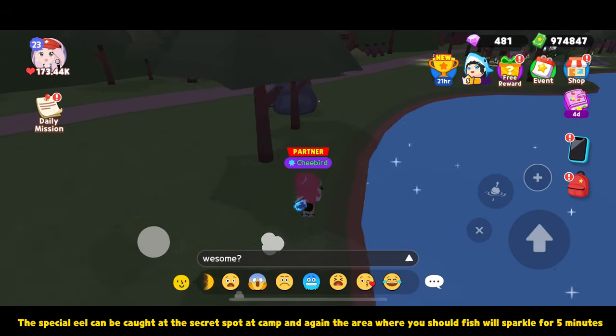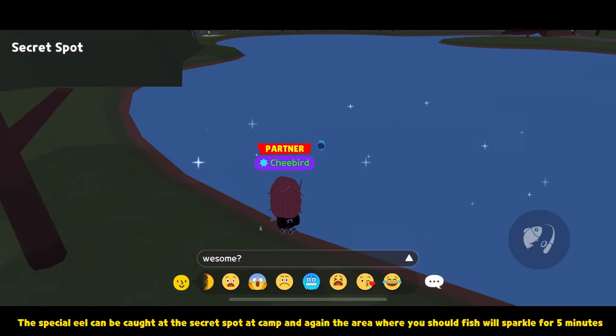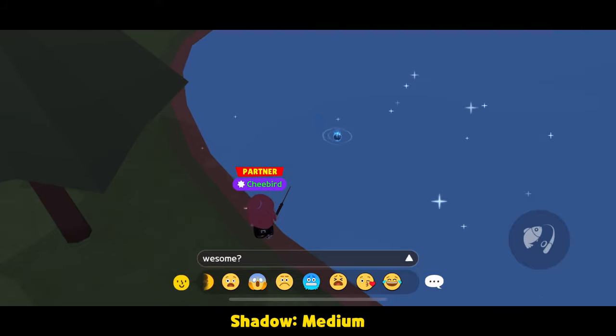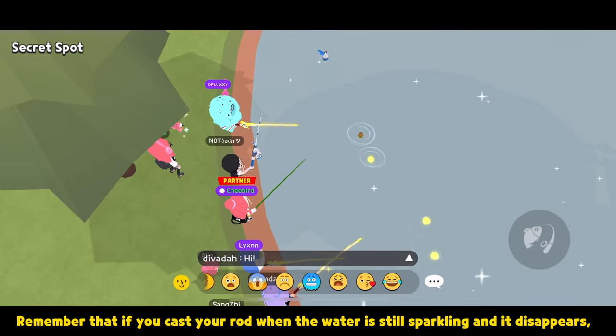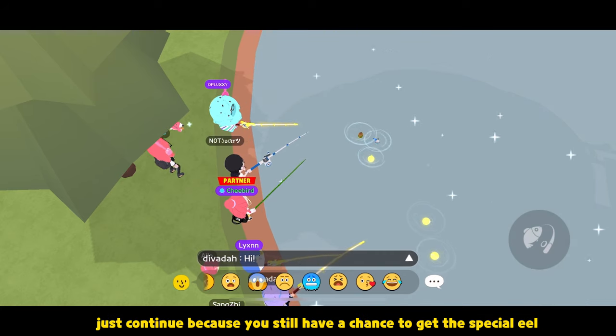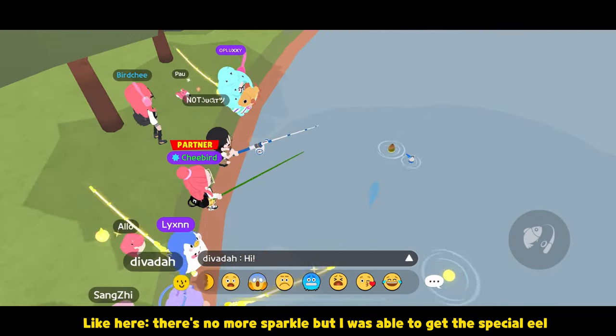The special eel can be caught at the secret spot at camp, and the area where you should fish will sparkle for five minutes. Remember that if you cast your rod when the water is still sparkling and it disappears, just continue because you still have a chance to get the special eel — like here. There's no more sparkle, but I was able to get the special eel.